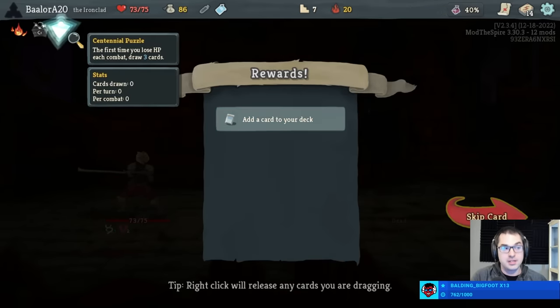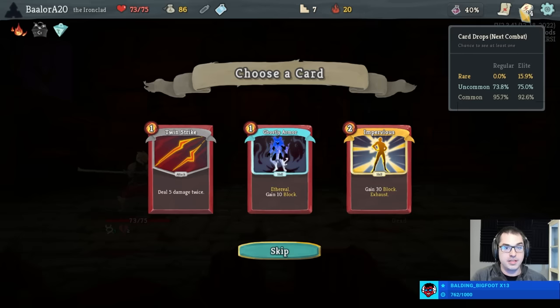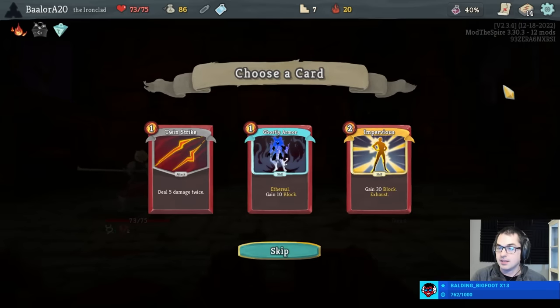We get Centennial Puzzle, Bloodletting come back, and probably an Impervious. Twin Strike's okay, but it's an Impervious. Does Evolve not trigger on Ascender's Bane? No, only status cards — with Ascender's Bane being a curse card, the Fire Breathing card works on both statuses and curses, but not Evolve. Definitely taking Impervious here.